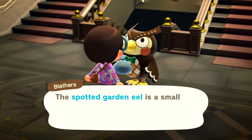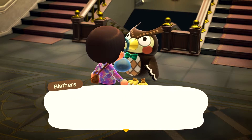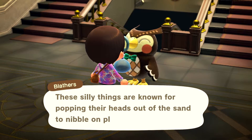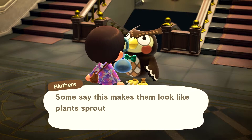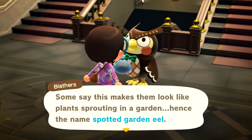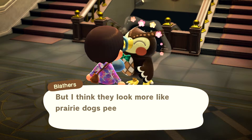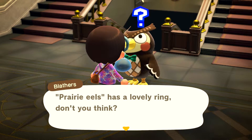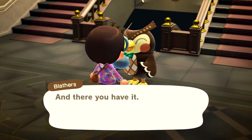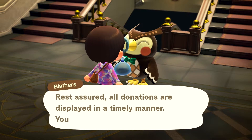The spotted garden eel is a small eel-shaped fish that loves to burrow in the sandy ocean floor. These silly things are known for popping their heads out of the sand to nibble on plankton drifting by. Some say this makes them look like plants sprouting in a garden, hence the name spotted garden eel. But Blathers thinks they look more like prairie dogs peeking out of desert hidey holes - 'Prairie eels' has a lovely ring, don't you think?